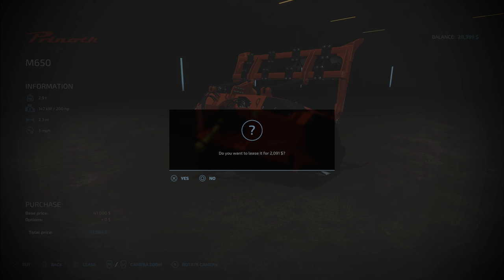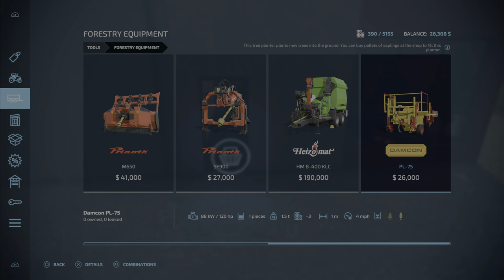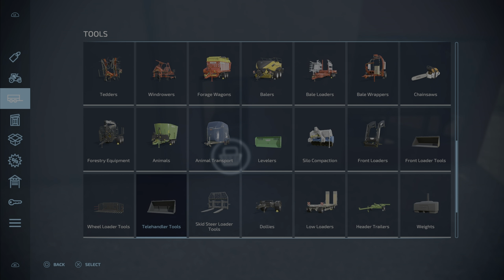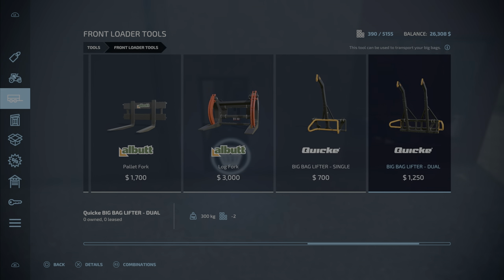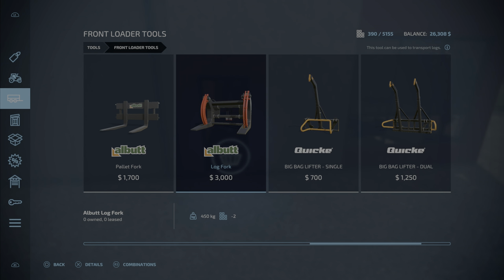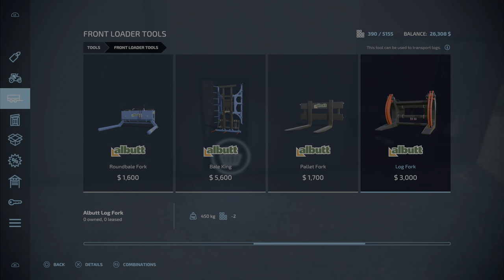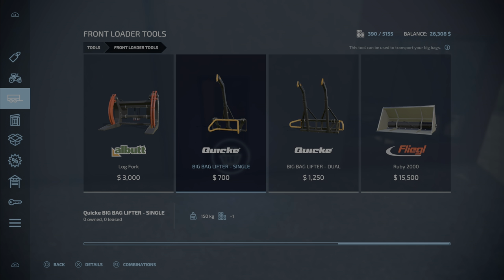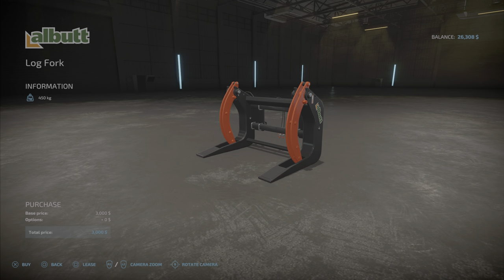Let's lease that stump grinder — it looks like it'll need to go on one of the big guys though because it's a 200 horsepower deal. We may also lease a planter but we'll do that when the time is right. Now let's find wheel loader tools — front loader tools — there we go. We need to get a log spike fork. This is probably the one we're going to need.